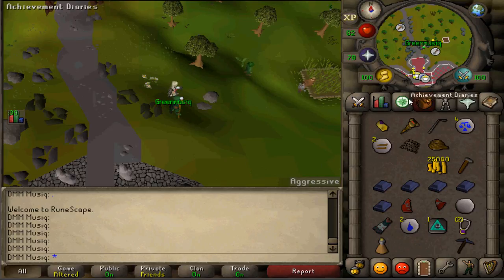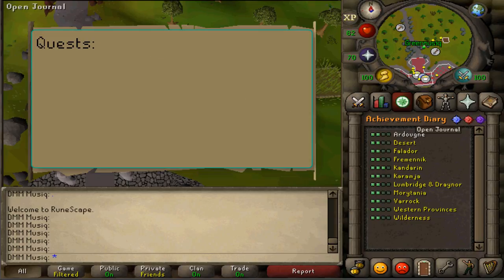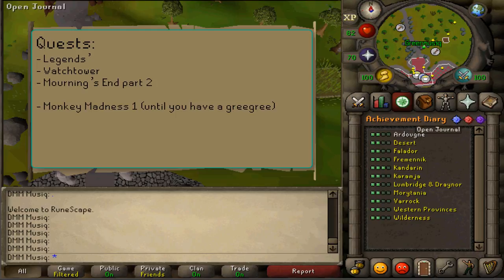Hi and welcome to my guide. Today we're going to be completing the Ardoyne Hard Diary. Quest requirements are Legends Quest, Watchtower, Mourning's End Part 2 and partially Monkey Madness 1.